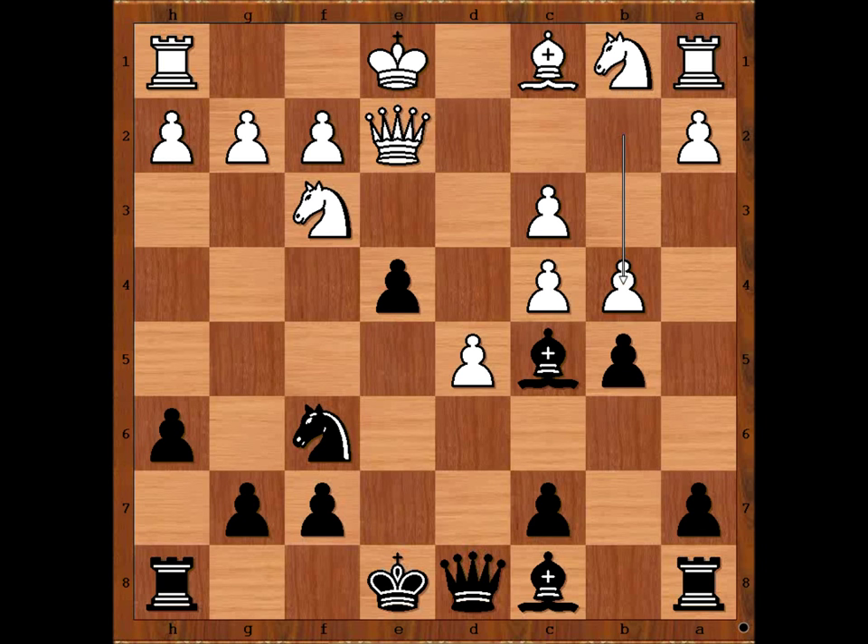c3, b5, b4. If c takes on b5, queen takes on d5. b4 attacking the bishop. What is the best move for the bishop? Bishop to e7 was played. If bishop to b6, c5, trapping the bishop. Bishop to e7. The knight is under attack, so knight from f to d2.